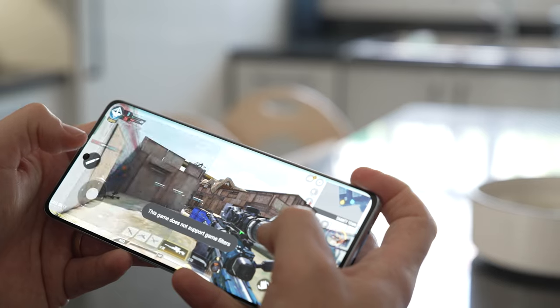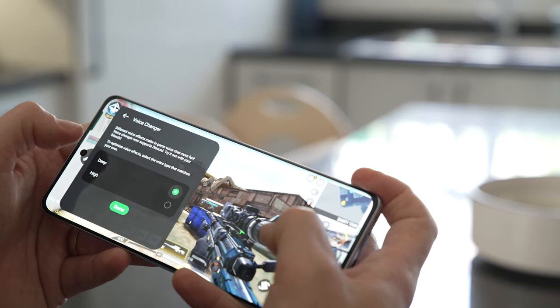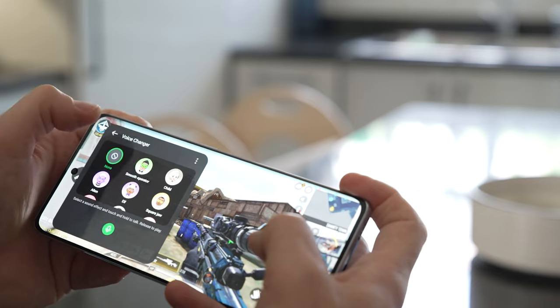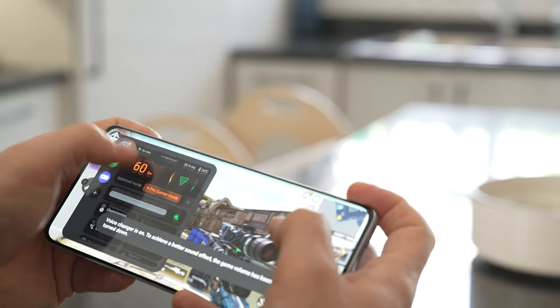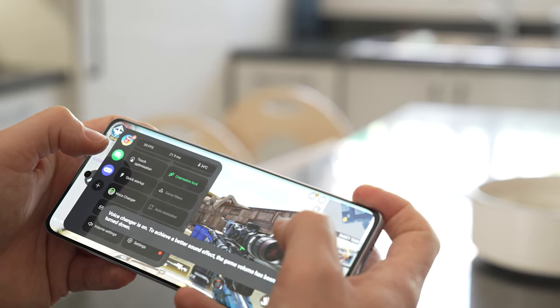Another cool little feature is a voice changer. So if you want to sound different while in voice chat with other people — maybe you don't want people to know who you are, or you just want to remain somewhat anonymous — that is a great way to do that. And then on the top it shows you the temperature of your device, which is very important. It shows you how many milliseconds you are getting in that particular menu scene, and then shows you how much data is being used.